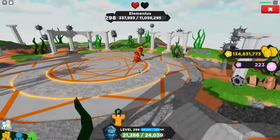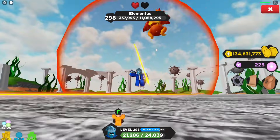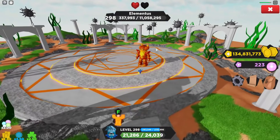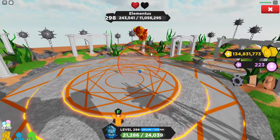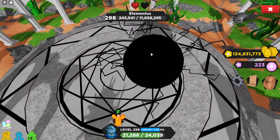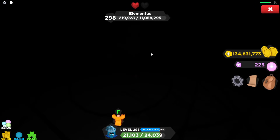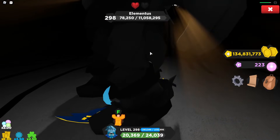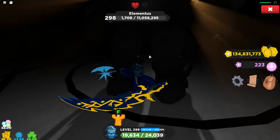Oh wow, he's actually flipping in the air — look at that, that's amazing! It's hard to kill him when he's up that high. There's also a dark element coming up which is one of the most annoying ones too. You can get him down to one health but he just will not die.